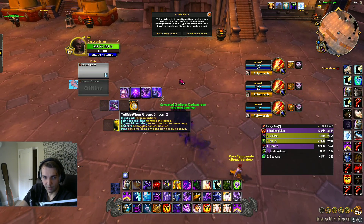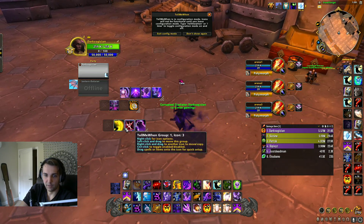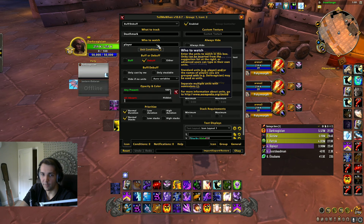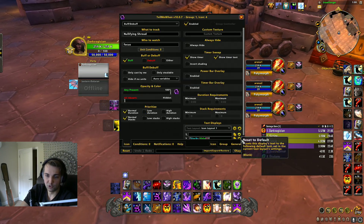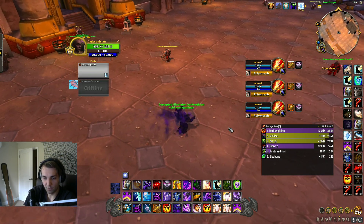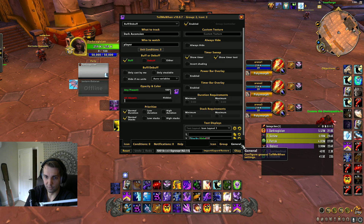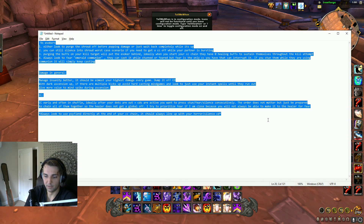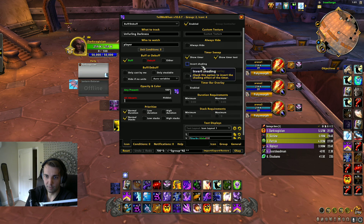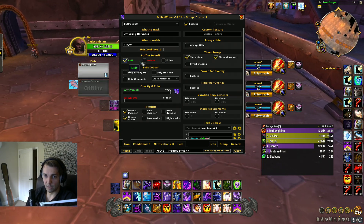I track things like Dark Evangelism, Devouring Plague debuffs so I can quickly dispel, when I'm intervened so I know I can't get interrupted by melee, Earthenwall to make sure I don't run out of it, Deathmark to make sure I don't get one-shot, and Nullifying Shroud so I don't CC into it. You can add pretty much whatever you want — it's very customizable and a lot easier to use than Weak Auras. I can't share these strings, but it's really easy to set up on your own. Just make sure you select the right one — buff or debuff — depending on what you want to track.